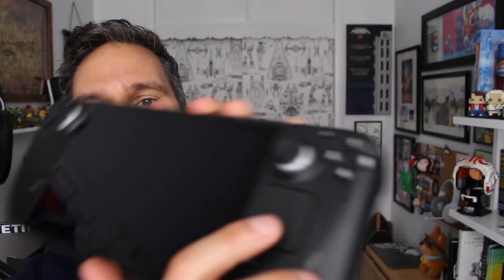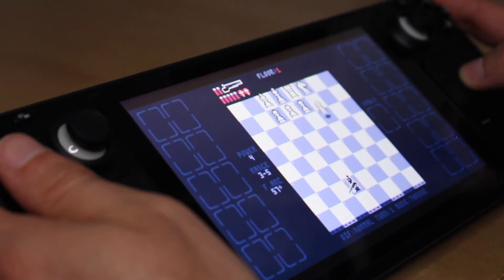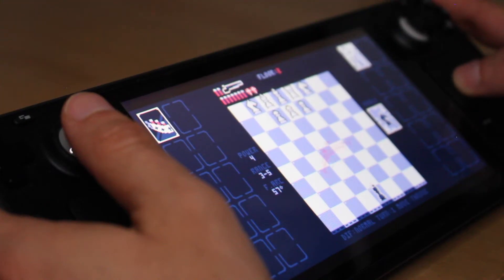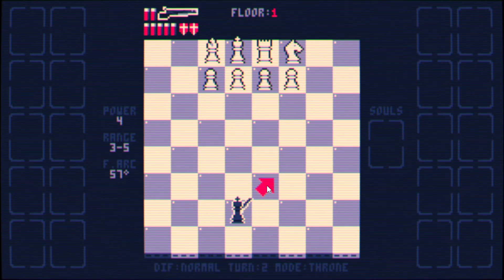When it comes to controlling Shotgun King on the Steam Deck, you'll use the trackpad as a mouse with your thumb and the trigger to click. You can also use the thumbstick as your mouse if you prefer, and the right trigger to click. I think you can use the touchscreen for Shotgun King as well. This game is on Steam and it's worth every cent — especially if you like chess. I don't even like chess and I enjoyed it a lot, so that should tell you something.